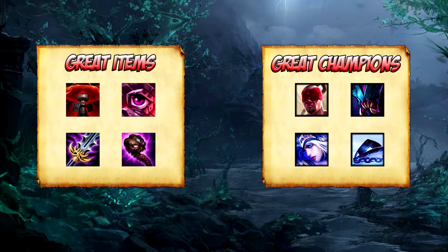AD carries have it a bit harder and there is only one item that will really help them out against Evelynn. That item being Guardian Angel. It will provide both armor and magic resist, but also that second life that is very needed against Evelynn's burst damage.